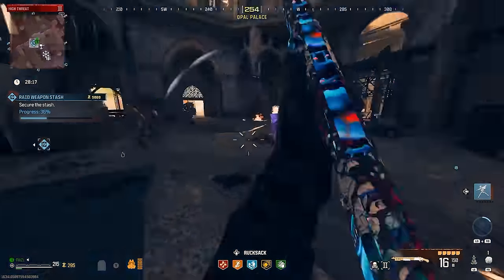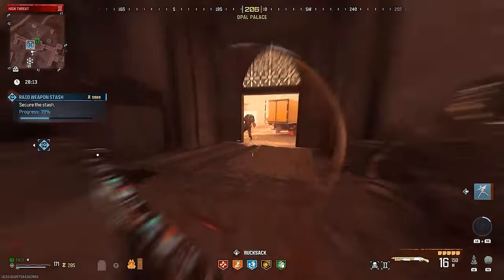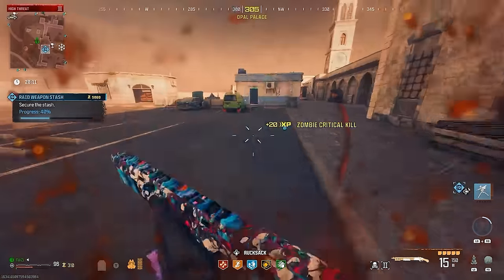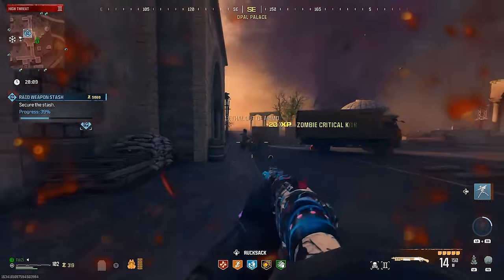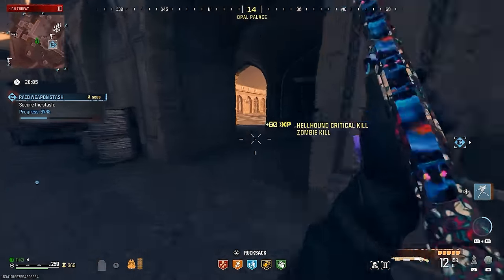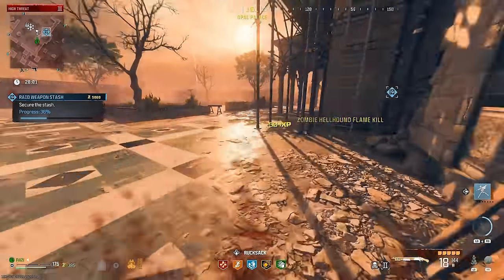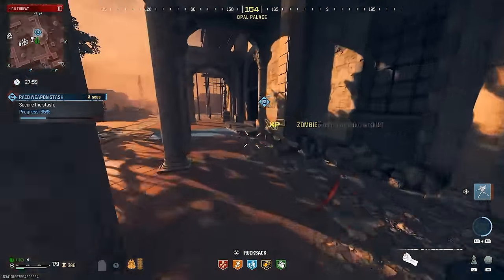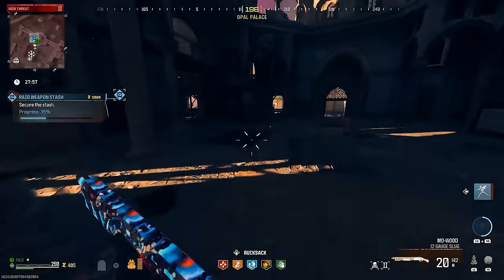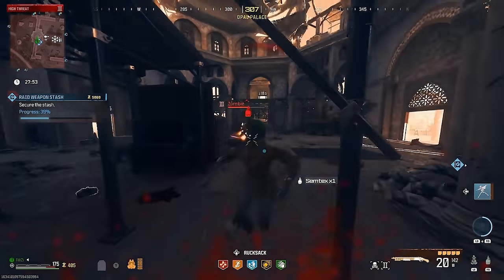First thing is first: what weapon do you want to use inside of tier 3? Well there are two different things — your fists, or you could run around with what is in my opinion the best weapon inside of MW3 Zombies, called the Lockwood 680. But you can also run around with whatever you want. I just want to point you towards the right direction, so if there's something you prefer, definitely use that.